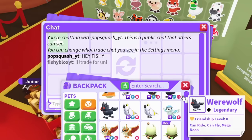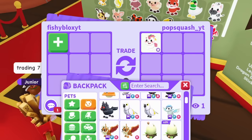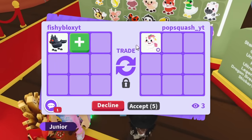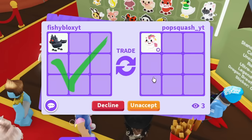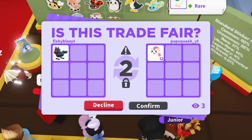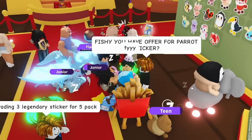Someone here is trading a unicorn sticker — maybe I should be trading rather than opening packs. I set an offer for the unicorn, giving a werewolf. The werewolf was Robux so I feel like that's a decent trade. They said sure — we're about to get the unicorn sticker! Now we're only missing the dragon and diamond ladybug stickers.